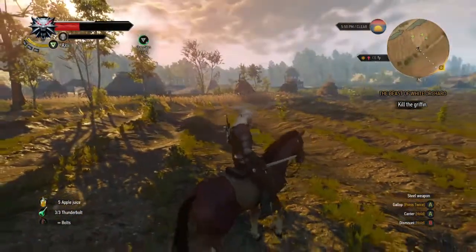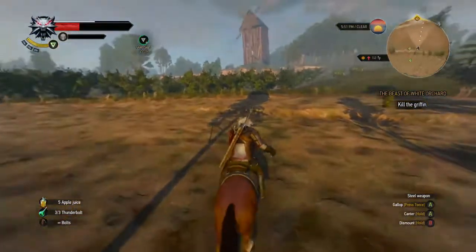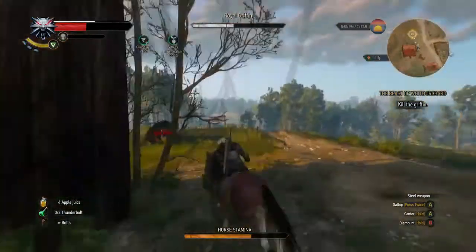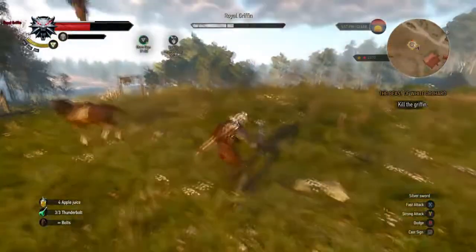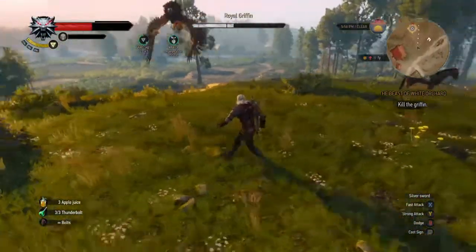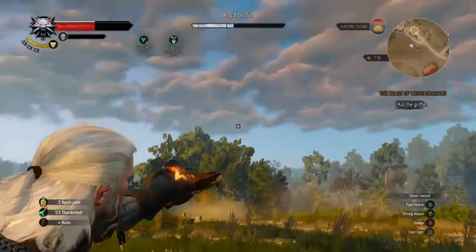After you bring his health down to a certain level he runs away and you have to go get him — he hides up on a hill where a windmill is. It took me a while to beat this thing. I think it's because it's on Blood and Bones, basically the hard mode — not very hard but not normal either. There are four difficulties and it's the third one up.